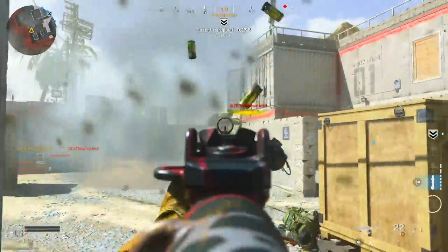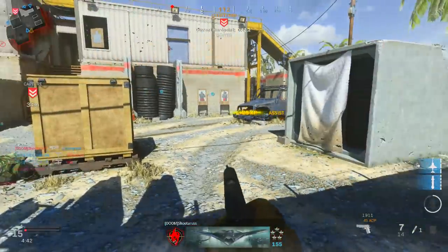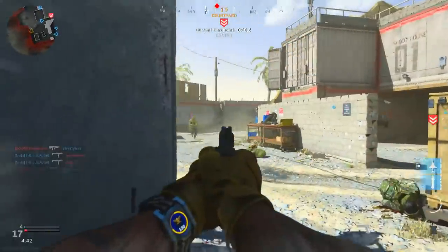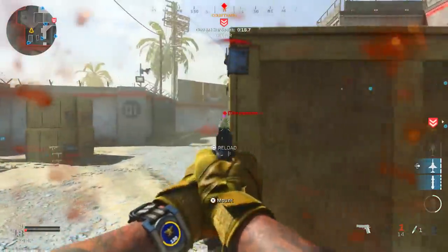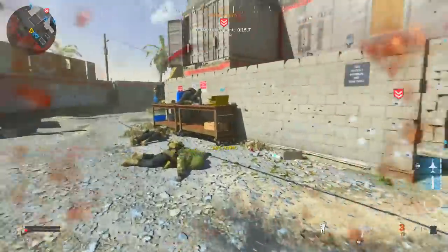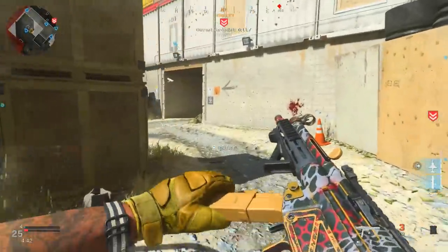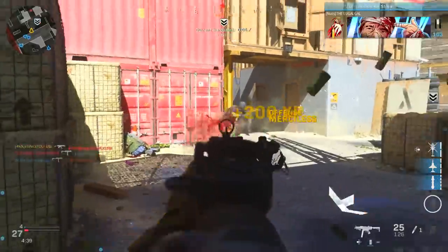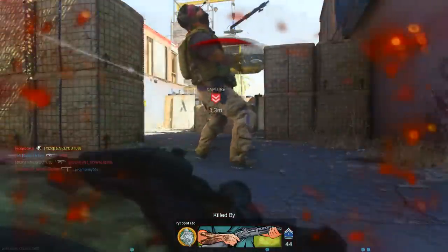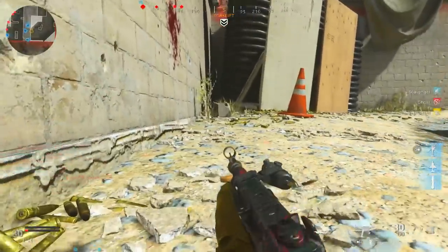The most important attachment — probably tied with the Commando 4 Grip — is the rear grip, and that is the Stippled Grip Tape. This gives you sprint-to-fire speed and ADS speed — the two most important attachment options in your class. You get them both together, and it only takes away some aiming stability. I already explained how great sprint-to-fire speed is, and ADS speed especially on assault rifles is super important too, so make sure to run that.